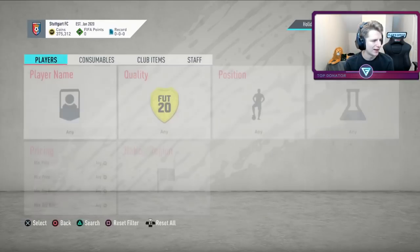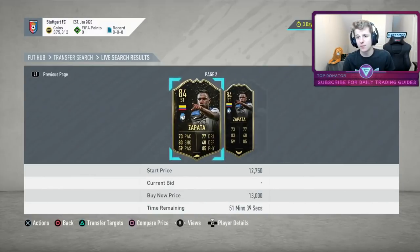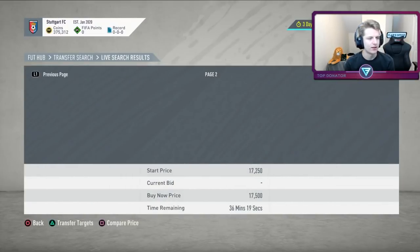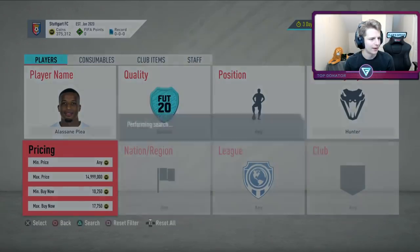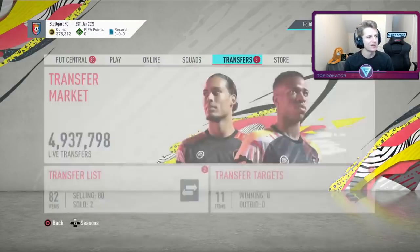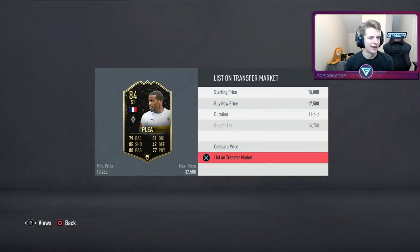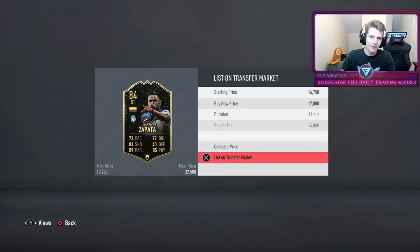Zapata might not be the cheapest on the market, but 14k with a Hunter is still a safe buy. These were relatively blind buys — I knew 84s for 14k are quite safe. Zapata will probably go for about 17k, only a 2k profit. Plie at 14,750 will probably go for 17.5. Not crazy buys, but at the beginning it's all about learning prices — if you don't make the biggest profits, at least you're learning.